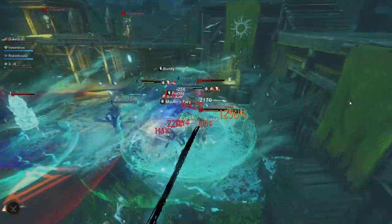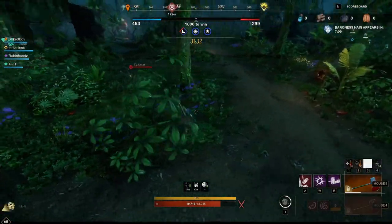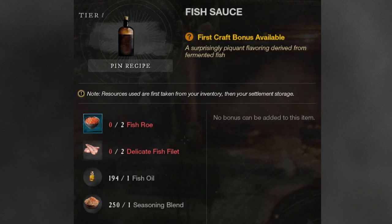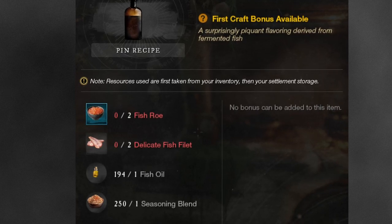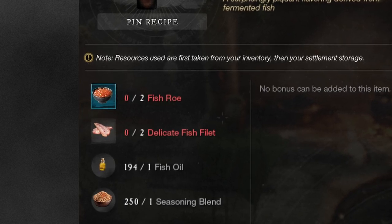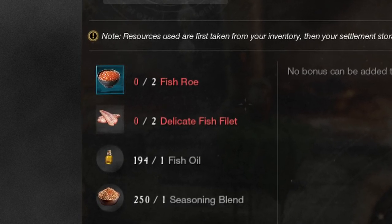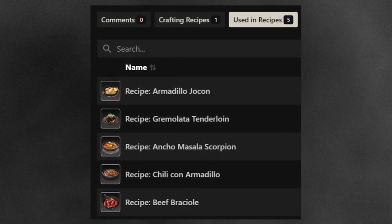That brings us to what may very well become one of the biggest money makers after this patch — and it's so uncontested that some people will be upset with me for talking about it. That is the recipe for fish sauce. This is a new ingredient you can craft in the kitchen, requiring fish roe, delicate fish fillet, fish oil, and a seasoning blend. All of those fishing materials are typically cheap because they're not used much, except fish oil in occasional cooking oil. Fish sauce will be used in all the recipes for 40-stat food that lasts 60 minutes instead of the current 40.